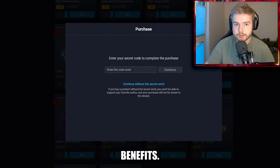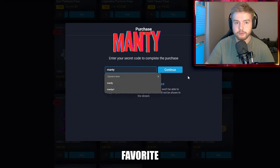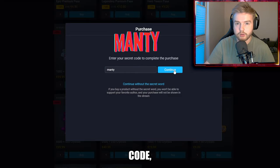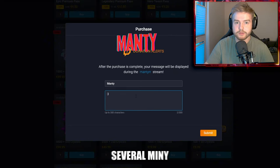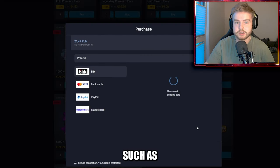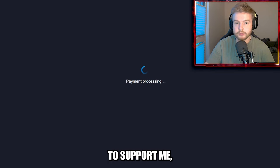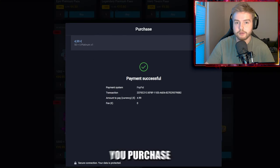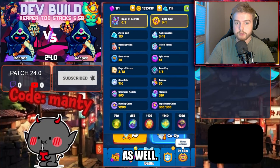Did you guys know that whenever you buy something in Rush Royale market you have tons of benefits? You get much better prices than in the game client, you can support your favorite content creator with a promo code, and you can limit the number of your purchases. Instead of several mini transactions you can just buy yourself platinum and then buy in-game stuff such as gems, passes, or deal offers. If you want to support me please use code Monkey whenever you purchase in the market.